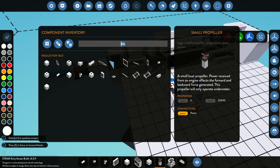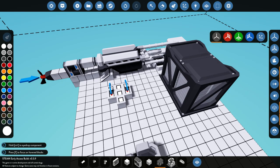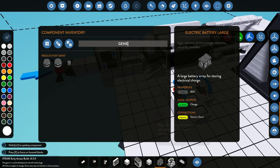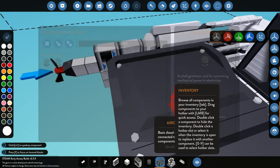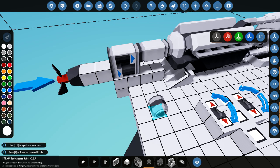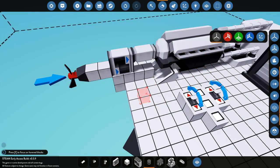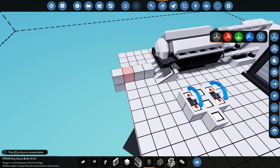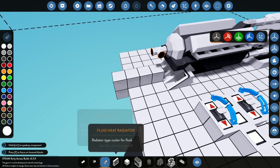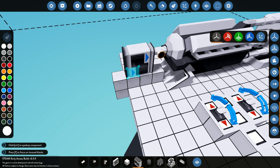Now we need a battery — you can use any battery, it doesn't really matter. If you also want to get electrical power out of your engine, you go ahead and put a generator. It needs to be connected via a pipe on the end there. We can extend this a little bit and connect it up. You can put the generator either before or after the gears — I do think it matters, but we'll see.